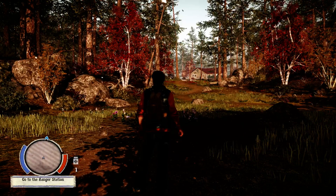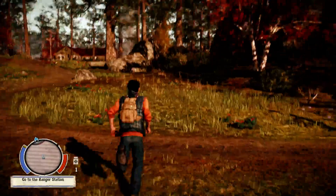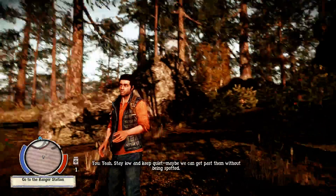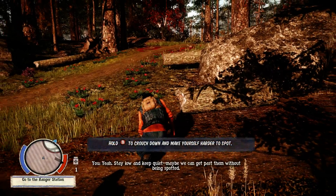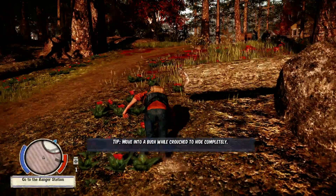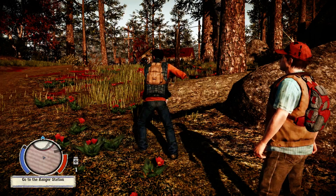Alright, moving ahead in the game a little bit. While you're running, if you want to sprint you hold down the Left Shift button. If you want to crouch, hit your Left Control key — stay low and keep quiet to get past them. Hold Control to crouch and move very quietly; this will help you stealth past the zombies. When you want to get out of crouch mode, just hit Left Control again and it pops you right back up.